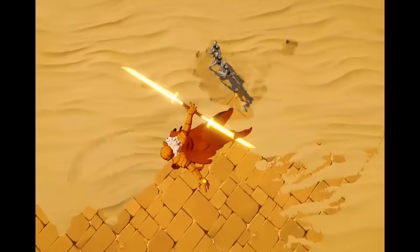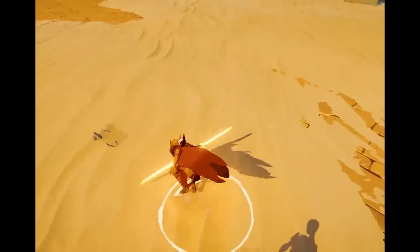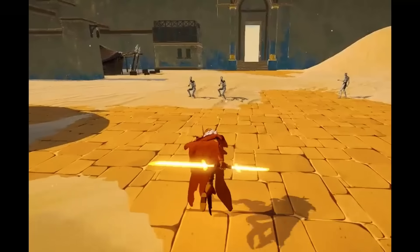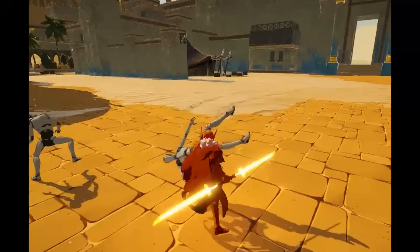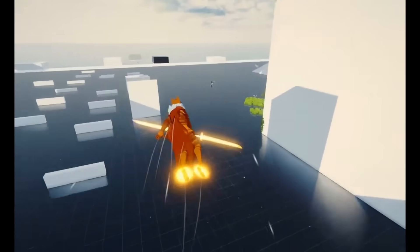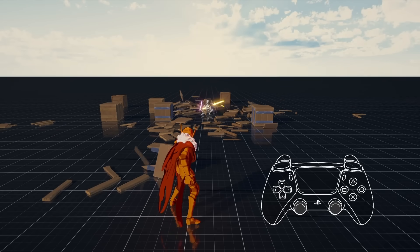For gap closing you have the option to propel yourself towards the target or pull them towards you. If going towards the target you will briefly latch on and can either jump or attack off for a follow-up. If pulling the target, they will get flung towards you if small enough, and if held will grab onto the target where you can either attack or throw them. Throwing isn't just for enemies — you can also throw your weapon to pierce targets, which also unlocks a whole new mode of combat.